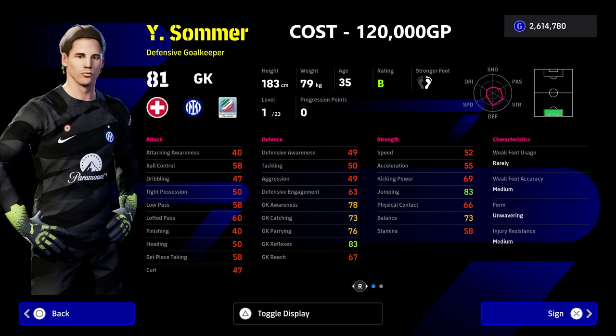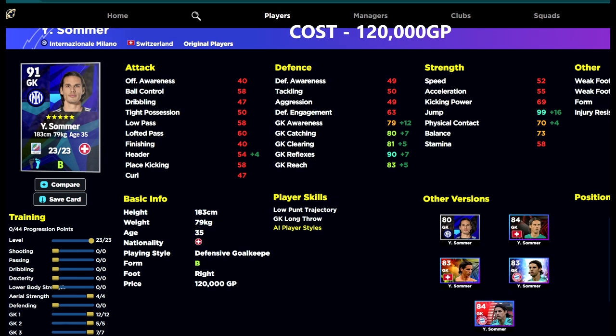We'll show you an example of Sommer and then Courtois as well. Sommer is down on the list because he is actually quite pricey — he's 120,000 GP. As you can see, we've maxed out his reflexes and his jump, so because his reach doesn't go that high, we've overcompensated with the jump so he's able to spring up and get a lot of chances deflected.